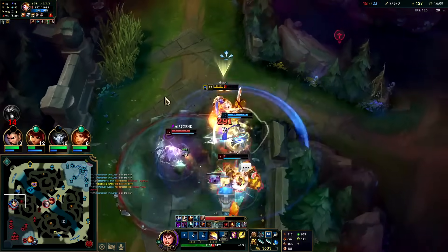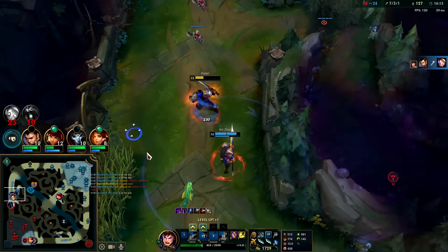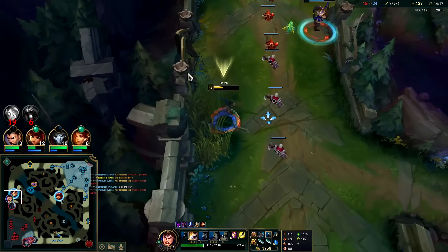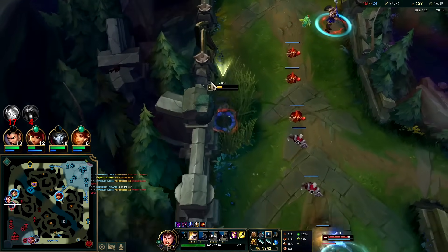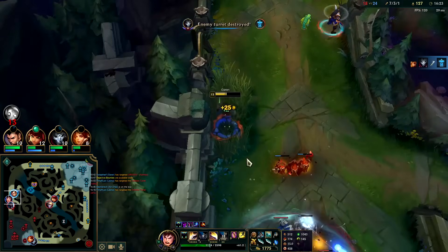Auto queue, Stridebreaker — alright we need to get out of there. I have red buff heal right now and passive heal kicks in in a moment. 29 health per second from red buff heal, and passive heal kicks in at about 67 health per second.